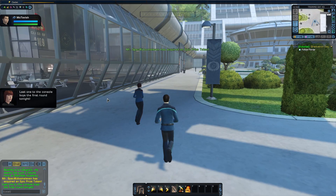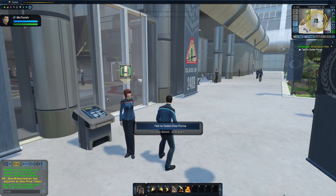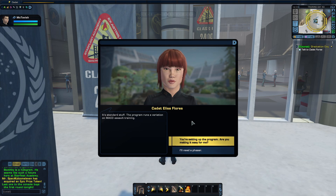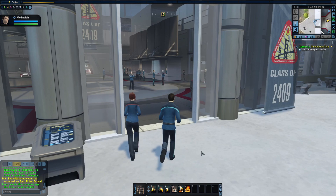Just so you know, I have actually been a big Star Trek fan since the 80s, so it's been a long time. Setting up the training program now. I hope Holodeck 2 is your lucky holodeck. Have any advice for me? I want to pass this. Shoot stuff, don't die. Pretty basic, really. What kind of tactics can I expect? It's standard stuff. The program runs a variation on Mako Assault Training. Are you making it easy for me? I'm not saying I haven't learned a few tricks. I'll need a phaser. Phasers are in the lockers by the holodecks. You can grab one there. Let's go.